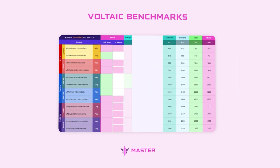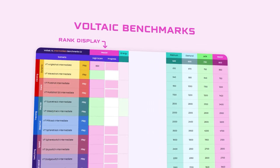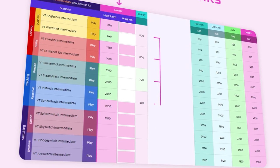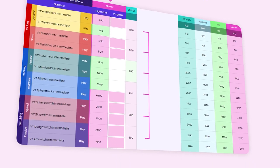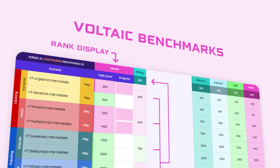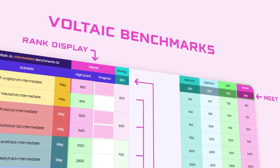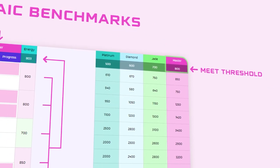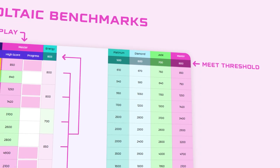The Energy system allows players to focus on mouse control aspects most applicable to their respective game. Since the highest scoring scenario from each subcategory awards energy, and base ranks are determined by passing a certain energy threshold, your weaker aspects won't hold you back as much as they would have in previous seasons.